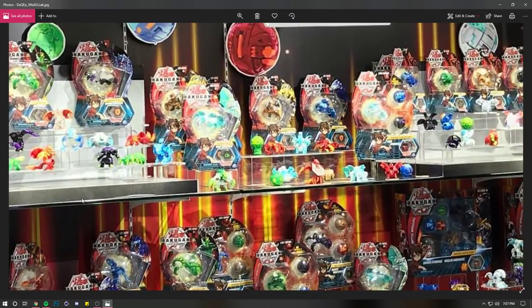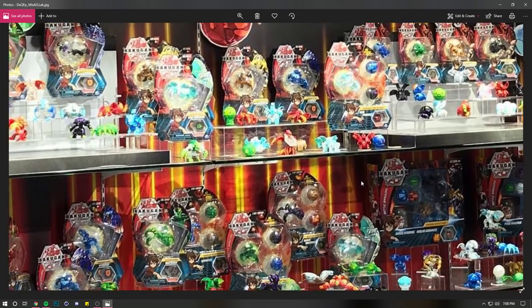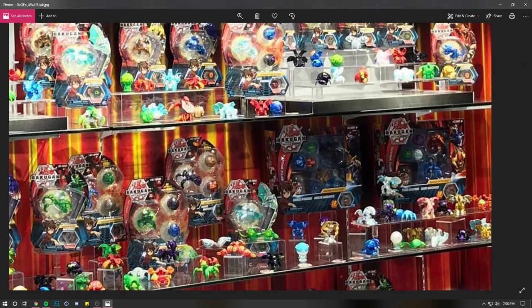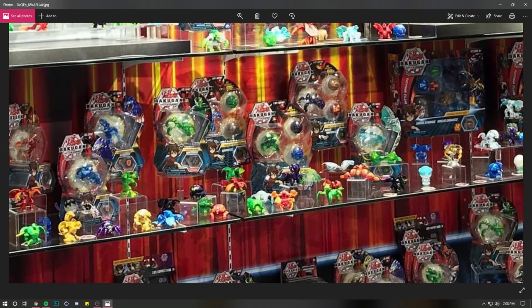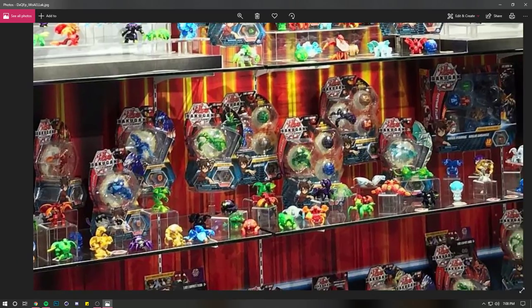There are some things that we have definitely seen, like there's a Diamond Hydrus Ultra here, there's Serpentis, there's Dragonoid, Gargonoid, Maxator Diamond — a bunch of things that we've definitely seen. But as we start looking through the shelves, we start picking up some things that we definitely don't know what they are.